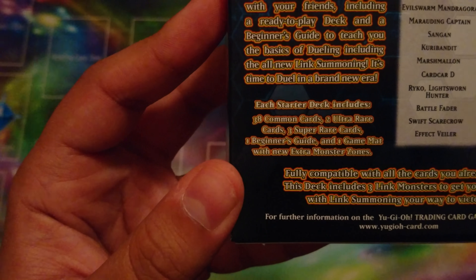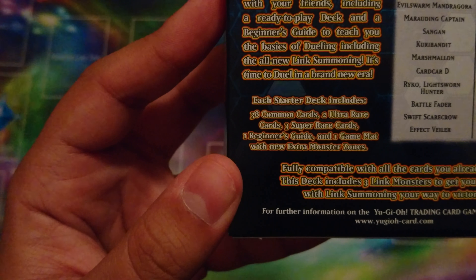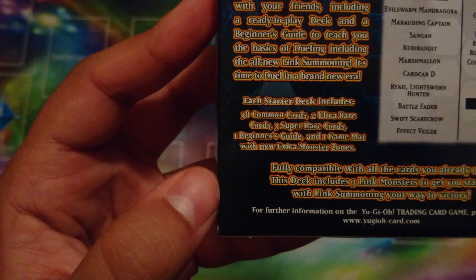This includes 38 commons, 2 ultra rares, and 3 super rares, a beginner's guide, and a new game mat with new extra monster zones, fully compatible with every other card. There's a list on the back but we're gonna be opening the deck so that's not too necessary.